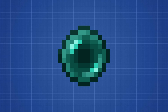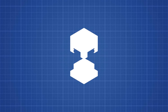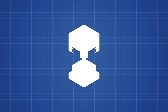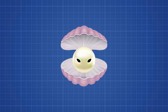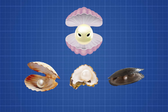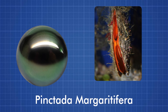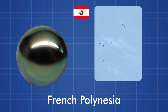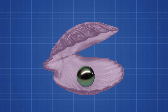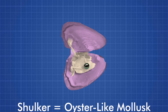Back to the Enderpearl. Since it's a pearl, it must have been formed in a mollusk. There's only one type of mob in the End that has a tough outer shell and a soft inside — that mob is the shulker. If shulkers are actually mollusks, they are either a clam, oyster, or mussel. Tahitian pearls come from the oyster Pinctada margaritifera, found in the Pacific Ocean near the French Polynesian islands. While we don't know if shulkers are actually Tahitians, I think it's safe to refer to them as oysters — so at least we know that shulkers are mollusks.